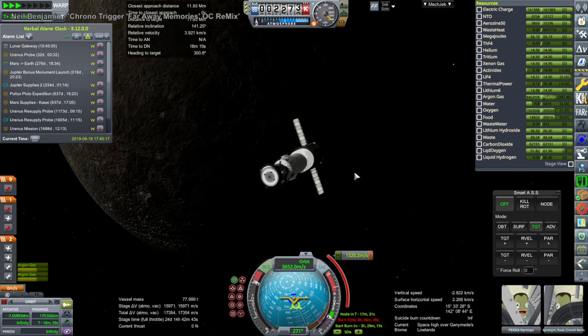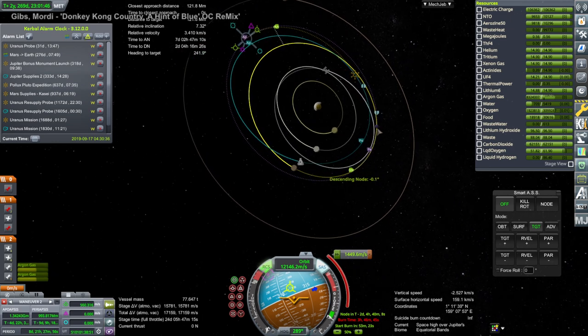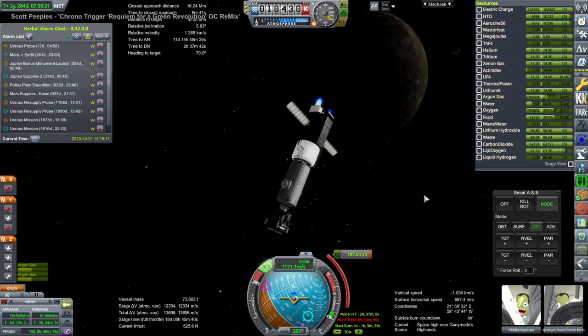Here is the first pass of Ganymede. Of course we did not capture, so we continued in orbit around Jupiter after that. I had to arrange for another pass, which is always a little difficult — we don't want to pass in an awkward way that would make it even harder to capture.